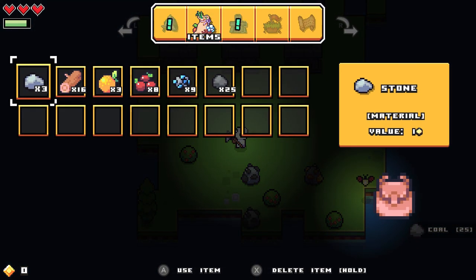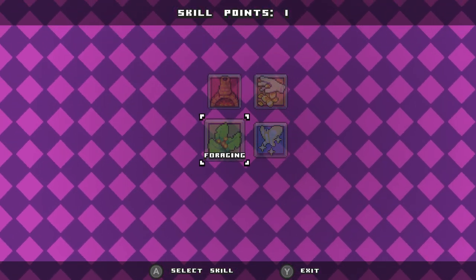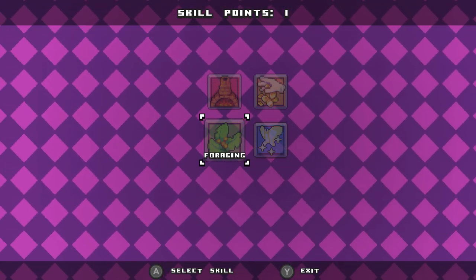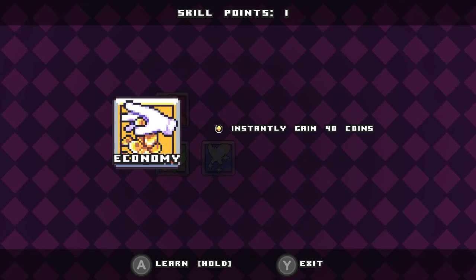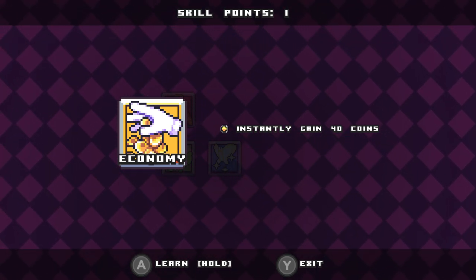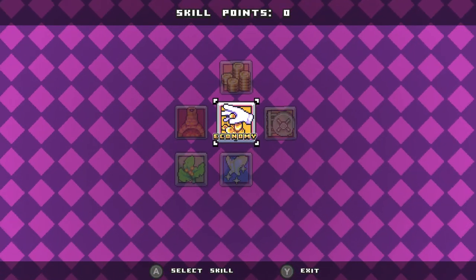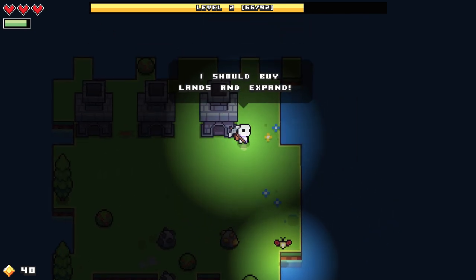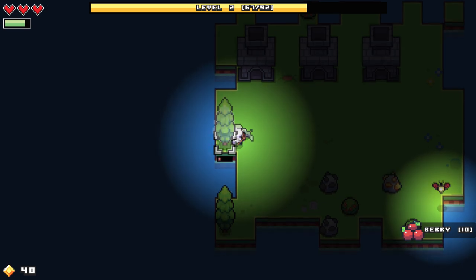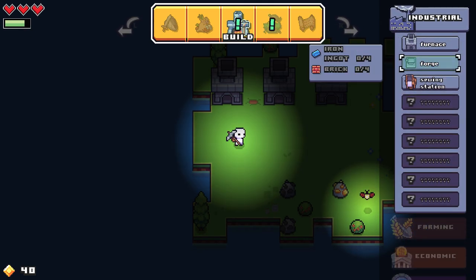Now we do need a forge as well. Let's go ahead and start spending some of our skills. We've only got one skill point right now, but from what I've seen on other people's playthroughs, this skill tree expands ridiculously large. I think what I'm going to do right now, because we do want to buy some more land, is go into economy. I'm going to instantly gain 40 coins, and that should allow us to buy more land, which lets us expand the areas we can explore.